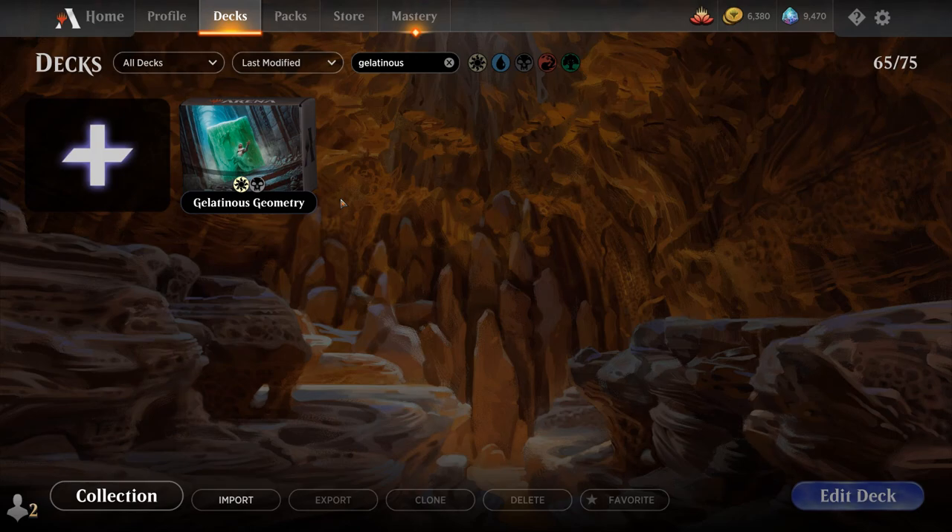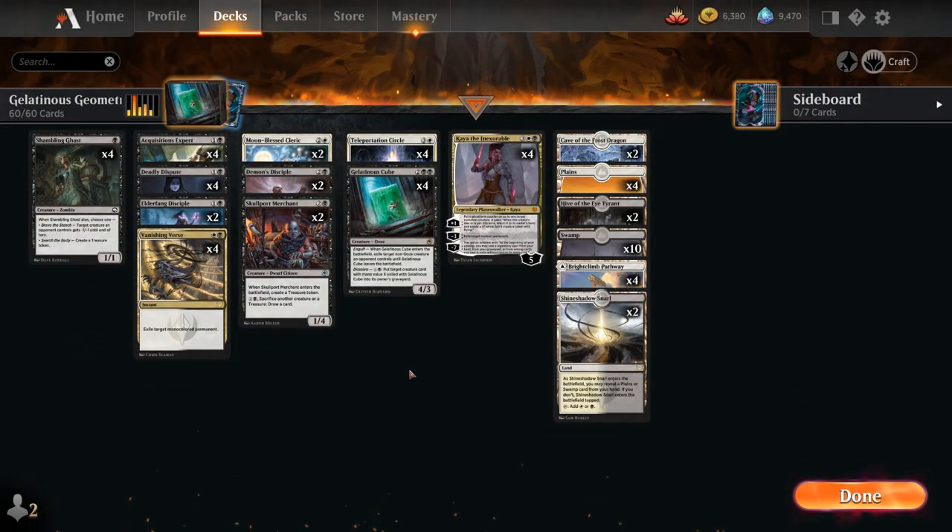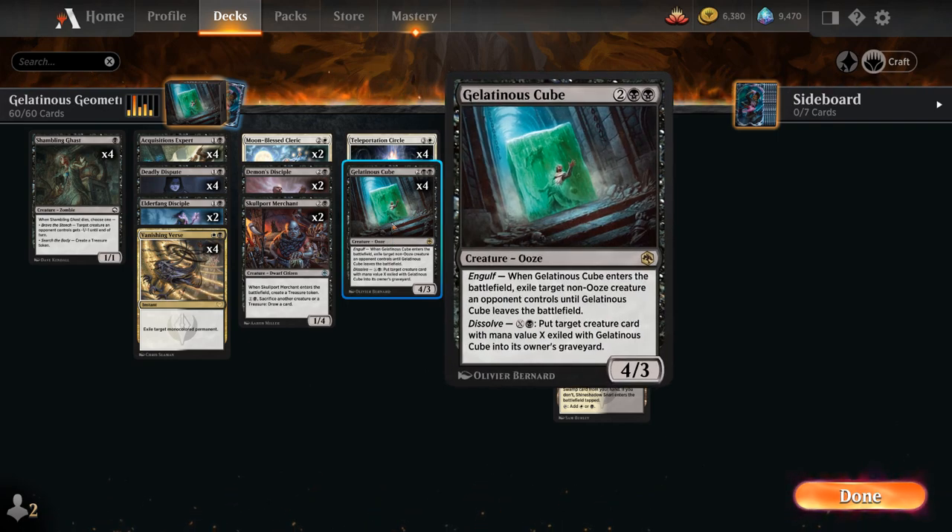Hello and welcome to another standard gameplay video. Today we're taking a look at another standard 2022 deck preparing for the upcoming rotation, and as voted on by my supporters on Patreon, today we're building a deck around Gelatinous Cube — a 4-mana 4/3 ooze from Forgotten Realms. When it enters the battlefield we can exile target non-ooze creature an opponent controls until Gelatinous Cube leaves the battlefield, and we can also dissolve whatever we exiled with the cube by paying X and a black, putting the target creature card with mana value X that we exiled into its owner's graveyard. So even if the cube gets answered, the opponent won't get their creature back.